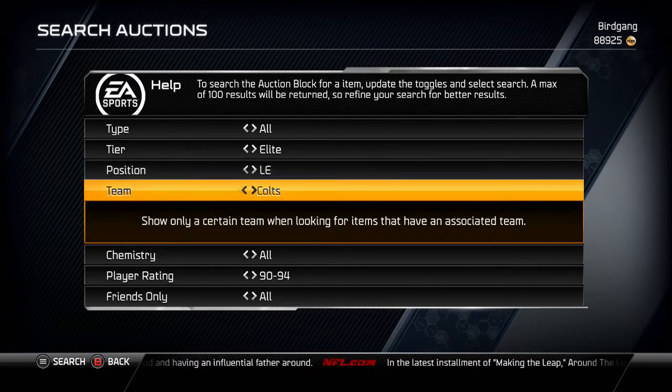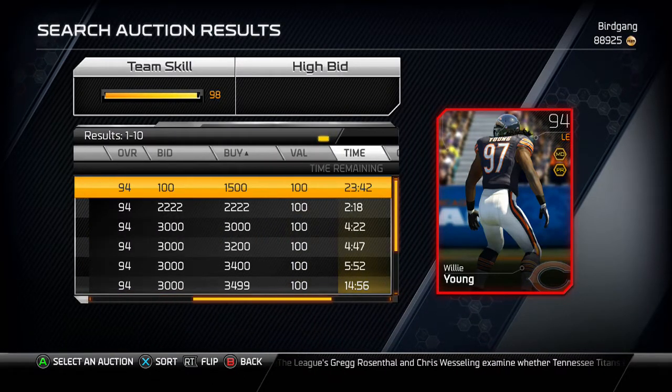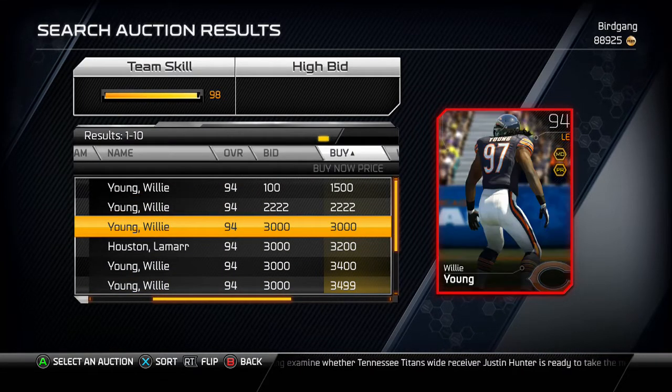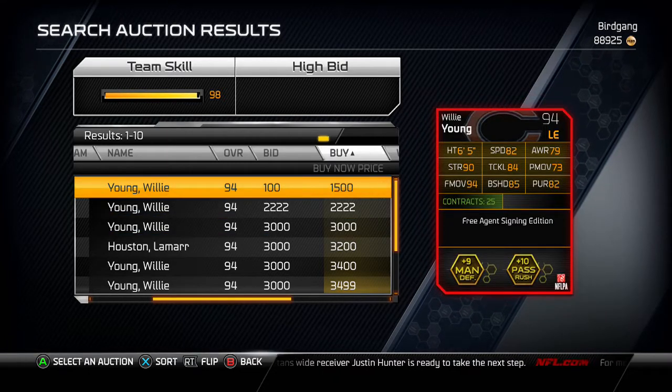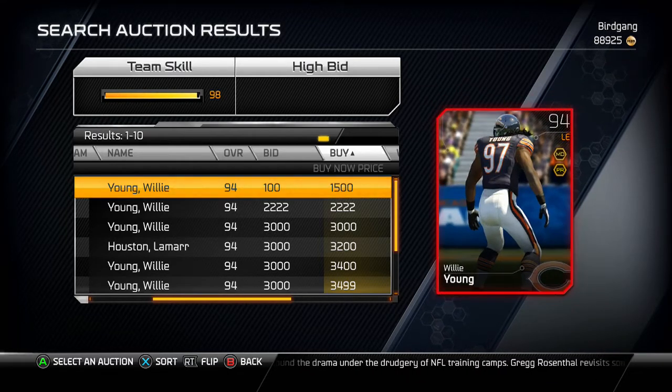Next up is a left end for the Bears — it's Willie Young, and there's a super cheap one on the auction block right now for only 1,500 coins. If you need a left end and don't have a lot of coins, Willie Young is definitely a good option. He's got 82 speed — that's really slow — 94 finesse move, and 90 strength. He's got pass rush and man defense chemistries, and he just signed with the Bears to replace Julius Peppers.